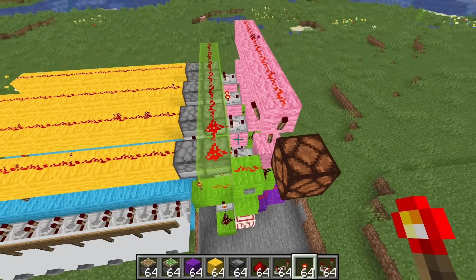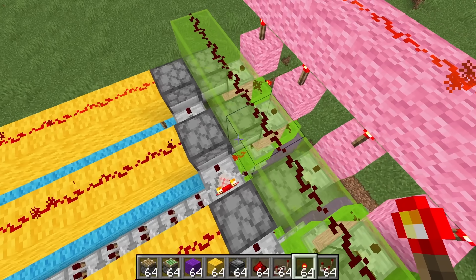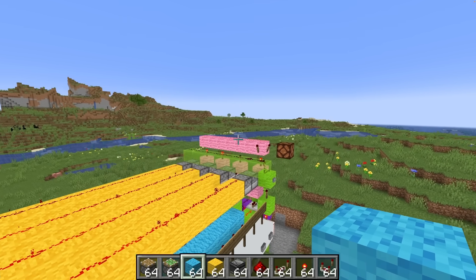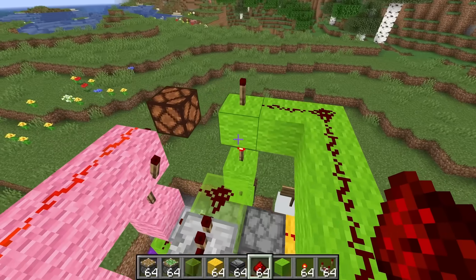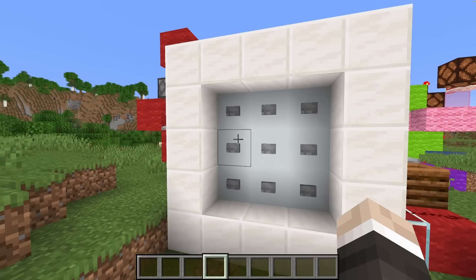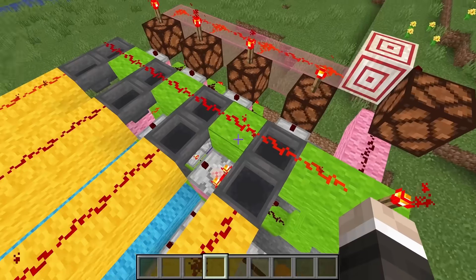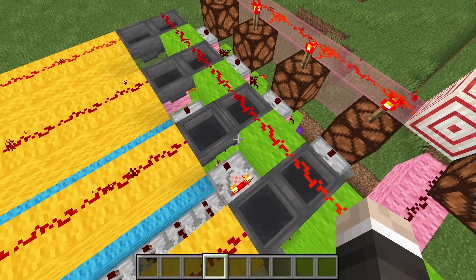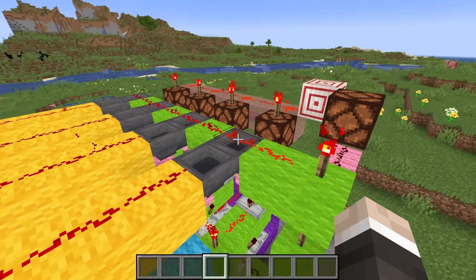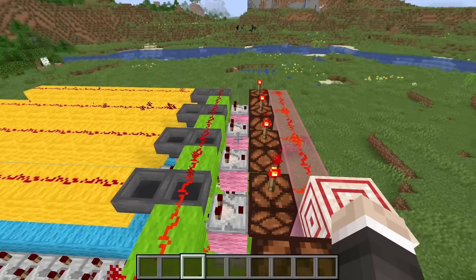We've had a big breakage — one that can't actually be fixed without going into the back and moving things around in the RS NOR latch. It occurs when you get the correct number and then press the same number again, which triggers a very weird thing. The only way to counteract it is with an extra circuit. Also: the system was not spam-proof, so I've now added spam proofing. The dropper system I had actually gave away the combination — if you got the correct number it was silent, but a wrong number would make a click. So I've swapped all the droppers for hoppers, rewired it, and it's now silent and more compact.